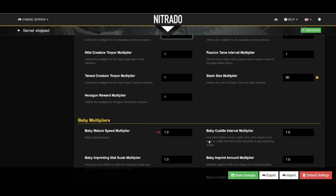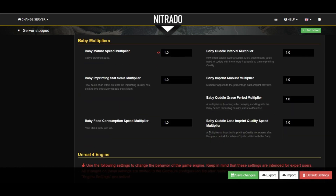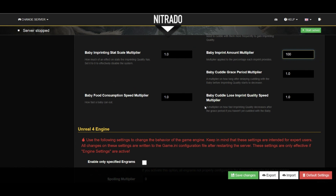Lastly, this section is all about the baby multiplier section, and really there are only three important settings. I like to increase the baby mature speed to 10, and then the baby imprint amount to 100, which represents 100% imprint when I imprint it one time. And then depending on what that baby maturity speed is, you might have to change the cuddle interval multiplier as well, just to change the time it takes to imprint before they mature.